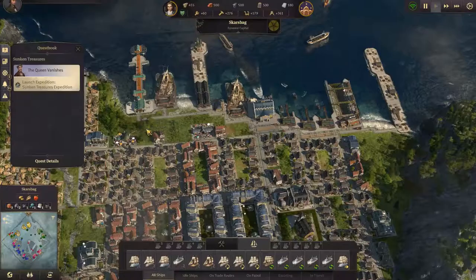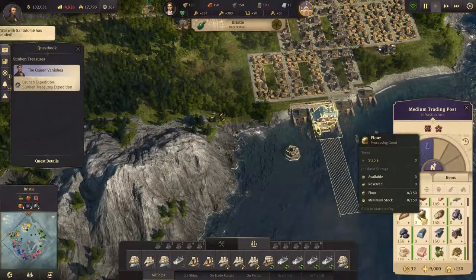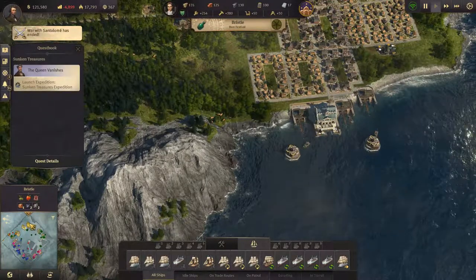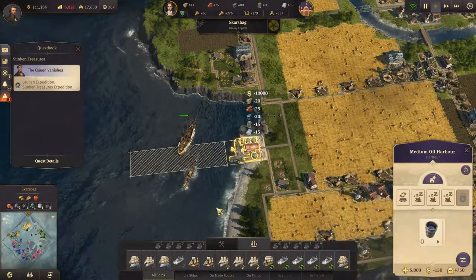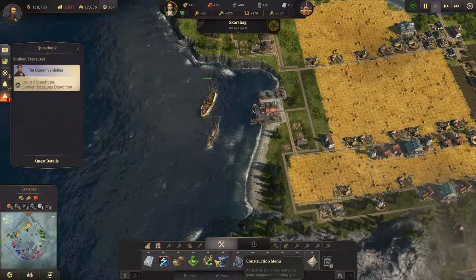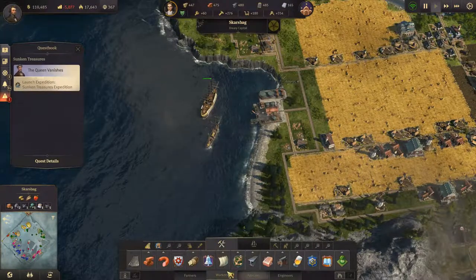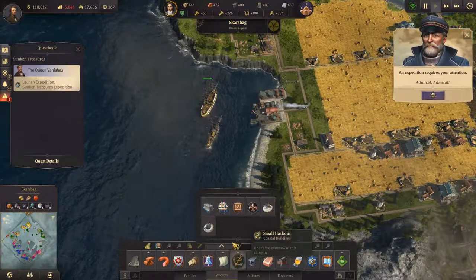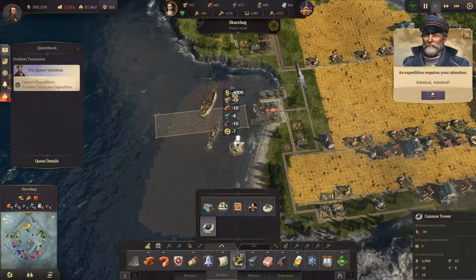Let's see how much wool is there down here. Of the better design - 50, withstood an attack. We should be able to repair this now. Let's build a couple of guns - admiral, admiral. Build a couple of cannon towers here.